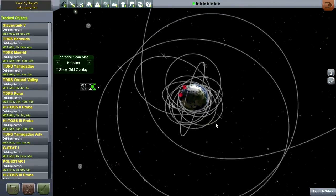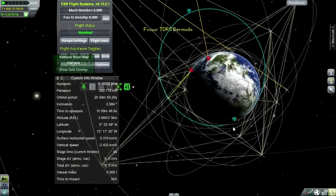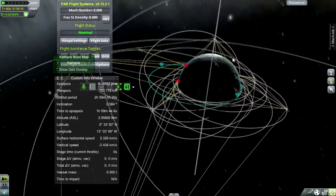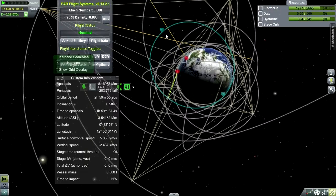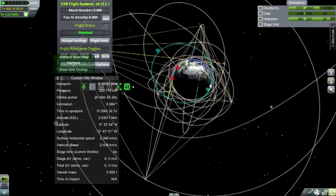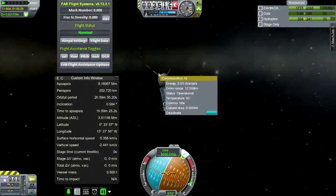Let's jump to one of the satellites — this is TDRS Bermuda. It is connected nicely, and the reason it's connected is because I set the range multiplier to five and the consumption multiplier to 0.2. It used to be ten and really it should be one, but I can't change to one because the entire network is dependent upon it being ten. I calculated that the minimum it needs is five.